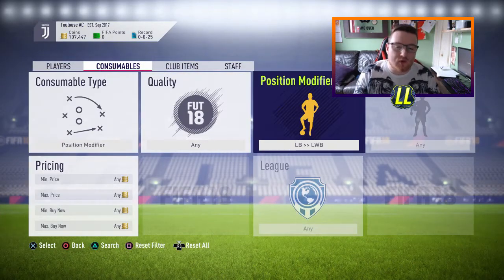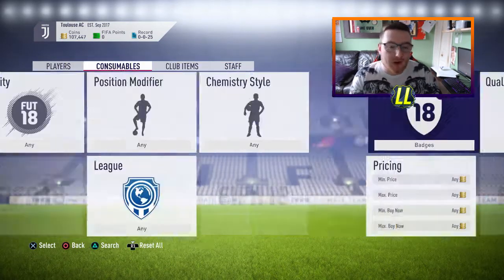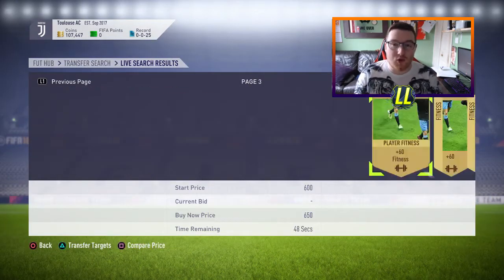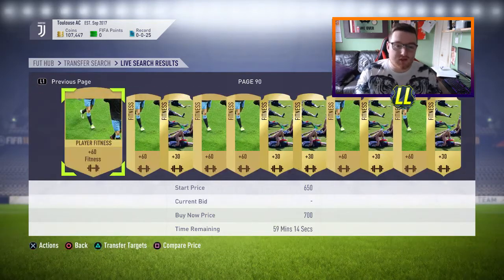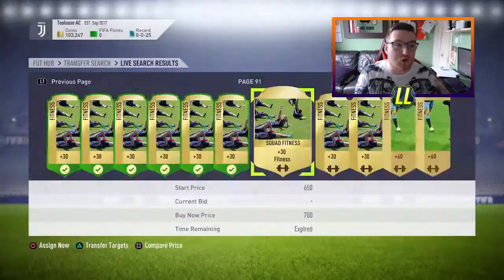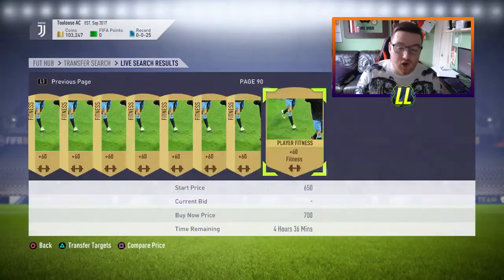We're going straight into squad fitnesses, and I want to talk about why they're so good. The two reasons I love squad fitnesses: one, you can sell a squad fitness for double what it's worth at any time, because people just buy them. I've just sold one for 1,500 coins — even though you can bin them for 750. So squad fitnesses are always brilliant in that respect; they can always be sold for double.